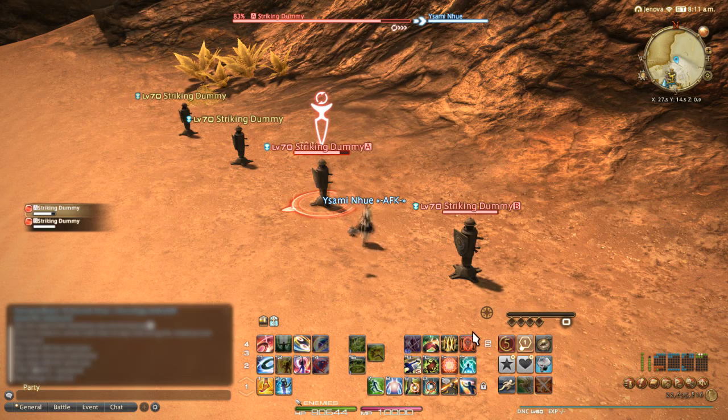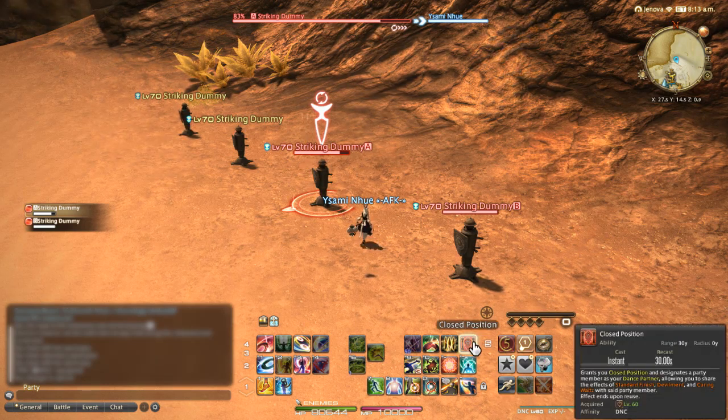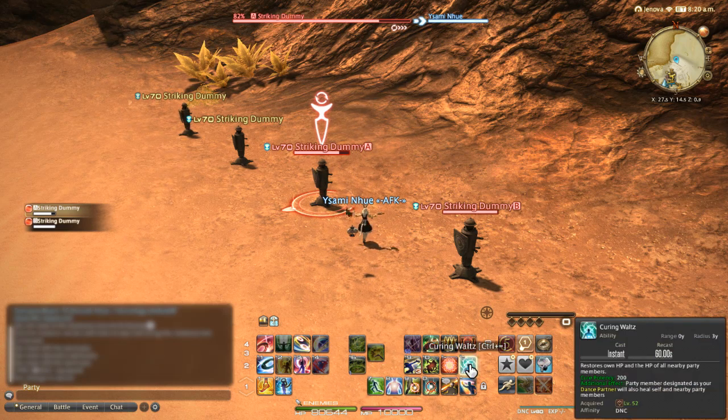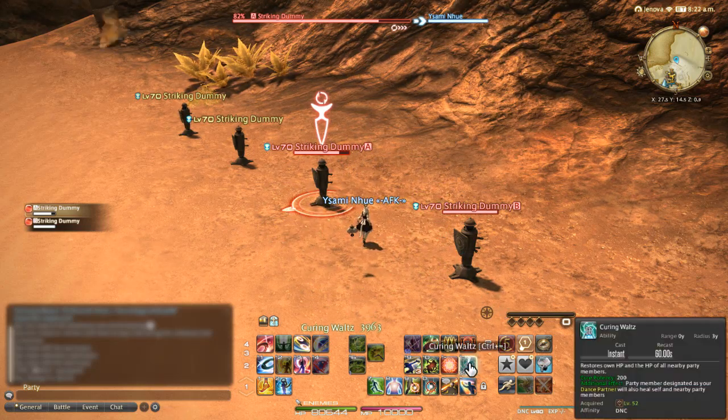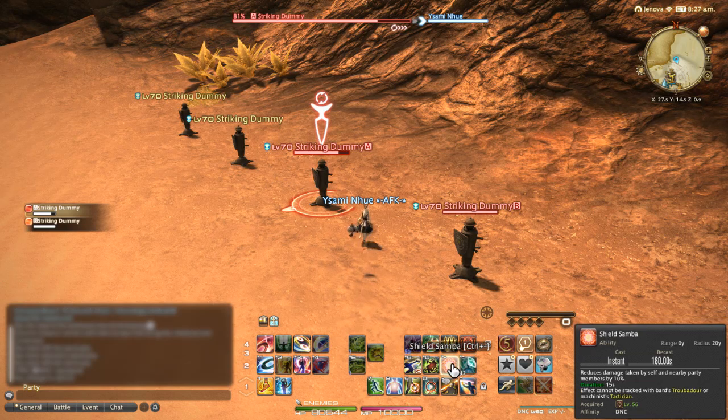Back to the Dancer abilities — starting with Closed Position. You can use Closed Position on another party member, which grants a number of effects not only to yourself but also to your partner. For example, Curing Waltz is a small AoE cure around yourself with a potency of 200, but it is also targeted on your dance partner. If the two of you stack up, that's effectively a 400 potency heal.